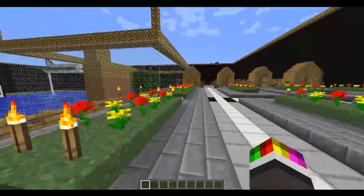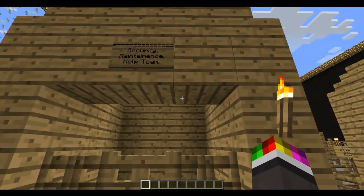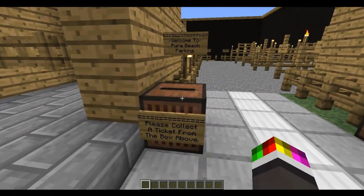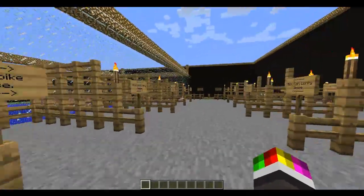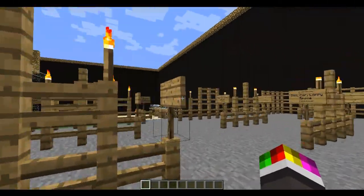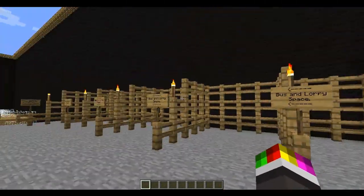You have the little flowers and stuff along the edges to make it look better. There's the zebra crossing of course, and these are the security, maintenance and the help team - a little area in case you need something. You need to collect a ticket, so you collect it, and then you go into the car park. There's bus and lorry spaces, car spaces, and motorbike spaces.